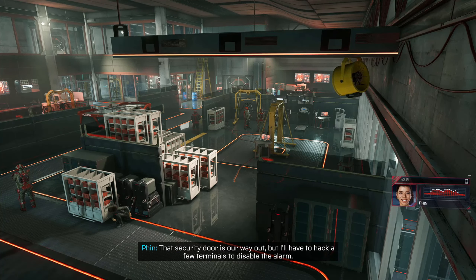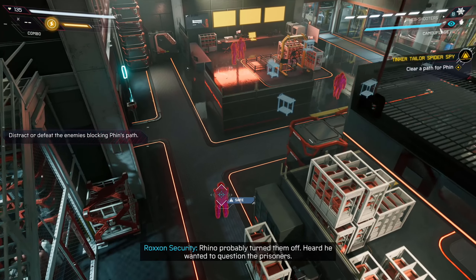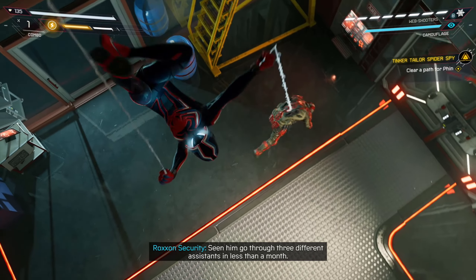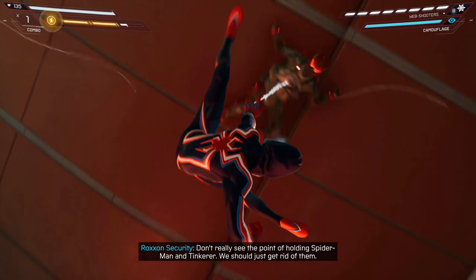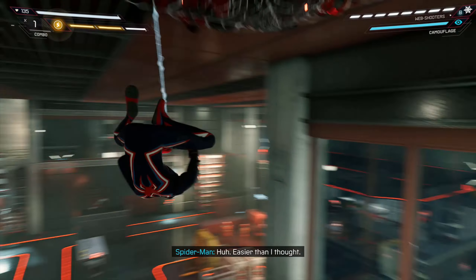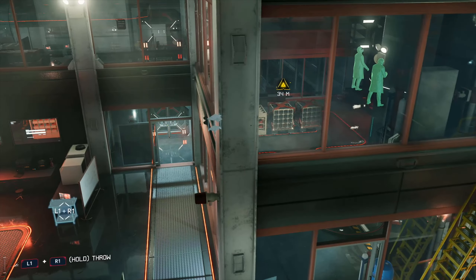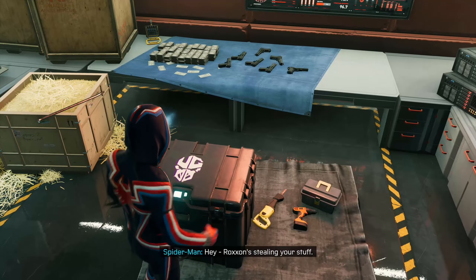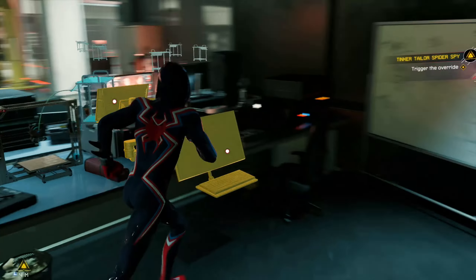Security doors are our way out, but I'll have to hack a few terminals to disable the alarm. I'll handle the security cameras. Security cameras are down — oh shit, Rhino probably turned them off. Heard he wanted to question the prisoners. Bet that other guy could get Spider-Man to squeal. Good now — lights out for you. Right here. This is how we do it, we just wait for him, be patient. Oh, we learned the new move — trigger the override. Looks like some kind of record archive, hey. Rock song, stealing your stuff from what I hear. You are too — thanks for that by the way. Hey I need new suit upgrades.